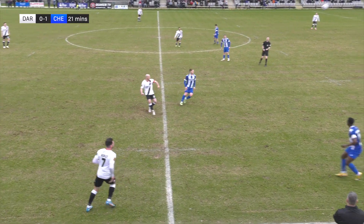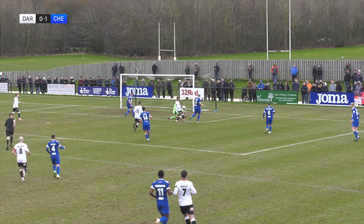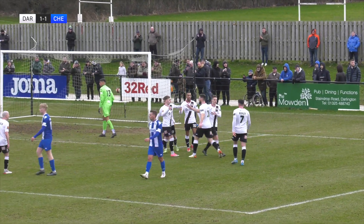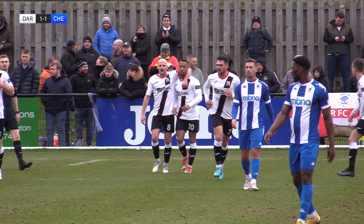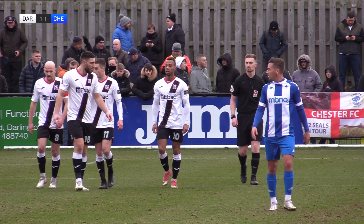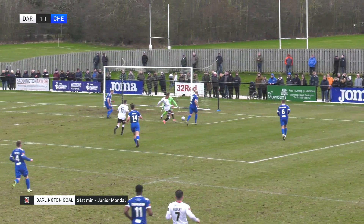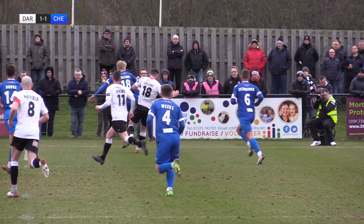Another throw-in a couple of yards further forward, finds the skipper. Hatfield volleys that up the right-hand side first time for Cassidy to chase, and he has managed to get to it ahead of Williams. Plays it into the area and we have ourselves a goal! Darlington have equalised — and guess who it is — Junior Mondial! It's a great finish from him. Junior Mondial makes it 1-1.